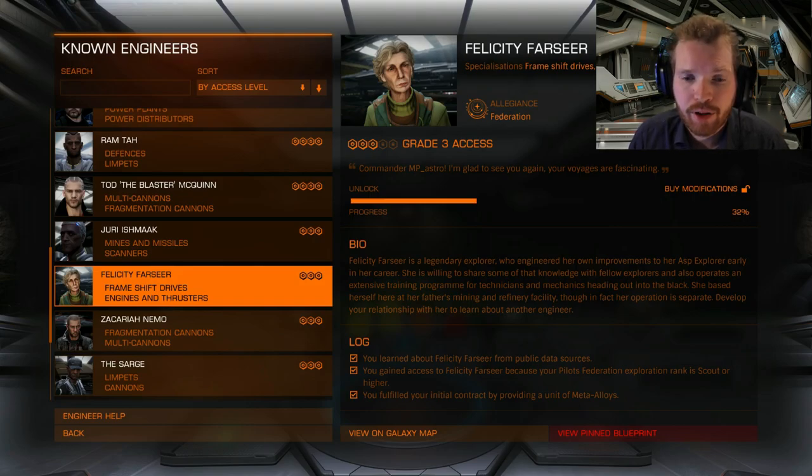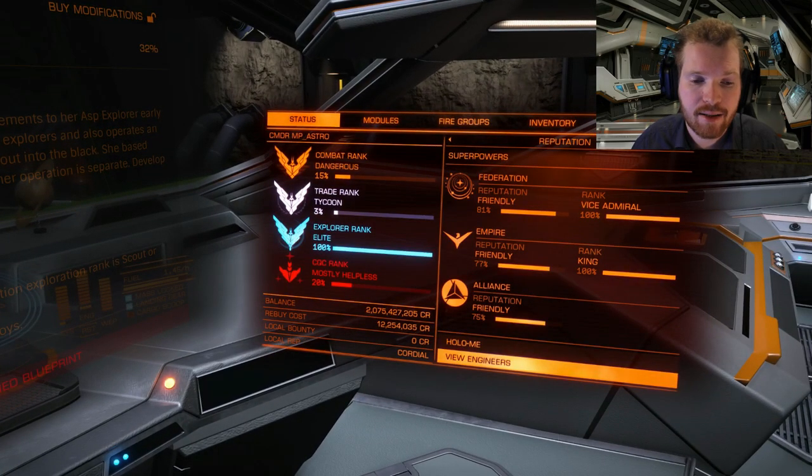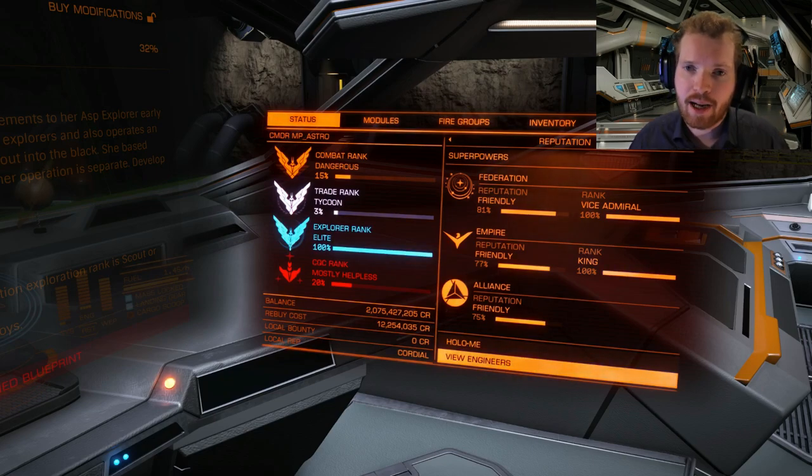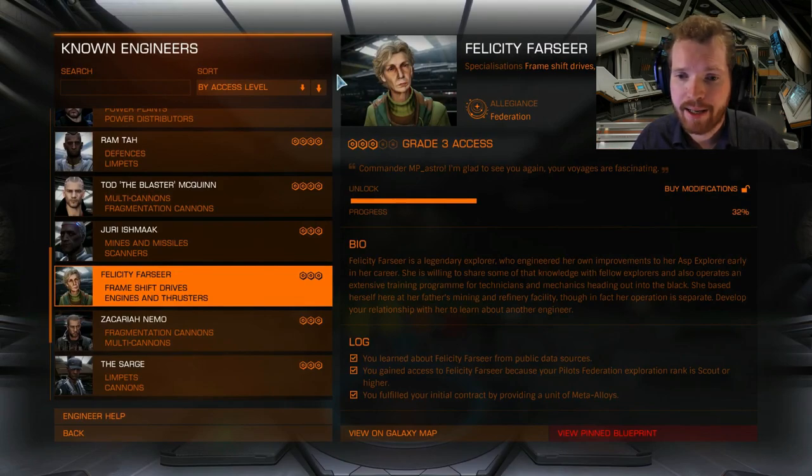Moving on to the second step: you need to gain access to the facilities and get the invitation. To do that, you need to reach the rank of Scout in exploration. You can see on my status that my exploration rank is currently Elite — the third small bird icon. That rank only needs to be Scout, which is fairly low — you may already have it. As with many engineers, you can actually do several steps at the same time and begin completing the next step before you even have the invitation.